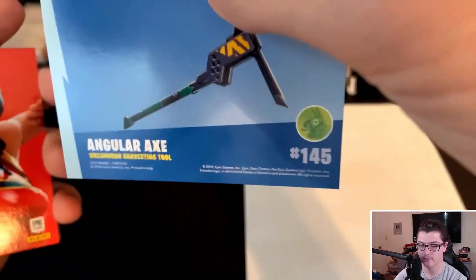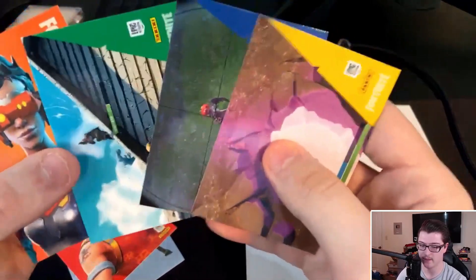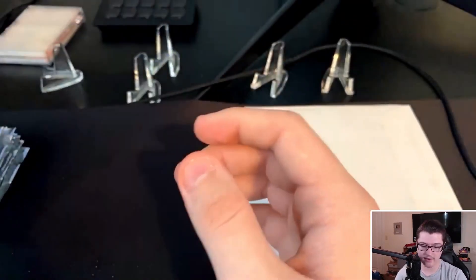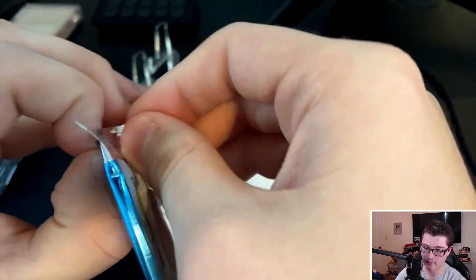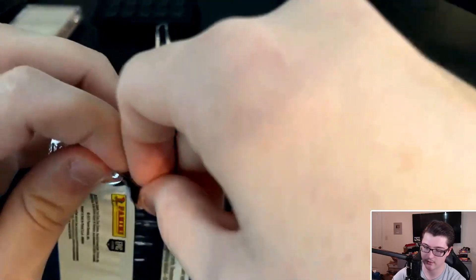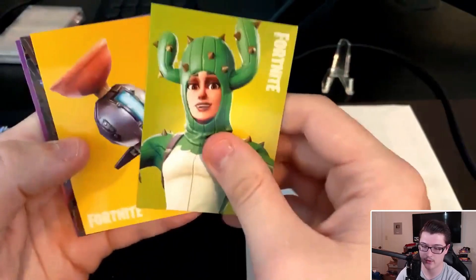So already you can see we get a Harvesting Tool first — the Angular Axe — then Scarlet Defender, number 137, and we also get our very own Cypher, and that is our rare. So right now we're not getting a bunch of cards for our buck. But that's because usually the Crystal Shards is what comes down to the money unless you pull a really good holo. I would not go out and buy one of these if you're a kid or a young teen. If you're an adult really trying to invest in cards, this is probably the play for you.